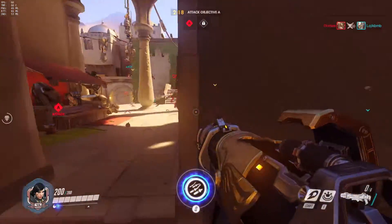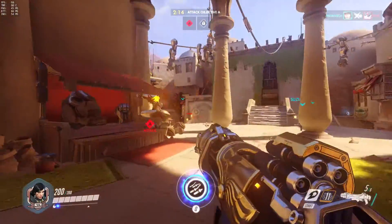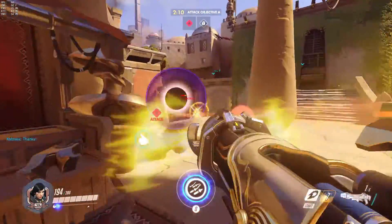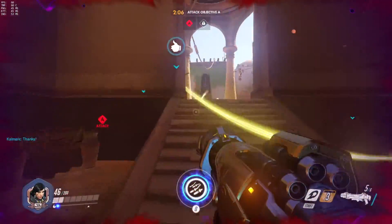Once your ultimate is charged up, wait for an opening to blow your load all over the enemy. Farrah's ultimate is one of the most double-edged ultimates in the game. It can be devastating if the enemy team allows it to be, but if they have any idea where you are, you just got yourself killed.